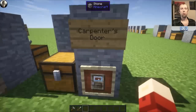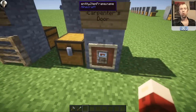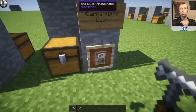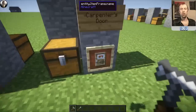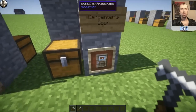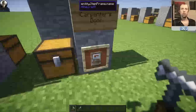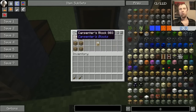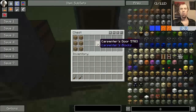Moving on to the Carpenter's Door, which is basically a customizable door. The same rules apply — if you right-click it, it will change the way the actual door looks. You can't use a left-click on it, it won't do anything, so it's just the right-click to change how it looks. To make one, as you do with a standard door, you just need six Carpenter's Blocks all together, and that will pop you out one of these Carpenter's Doors.